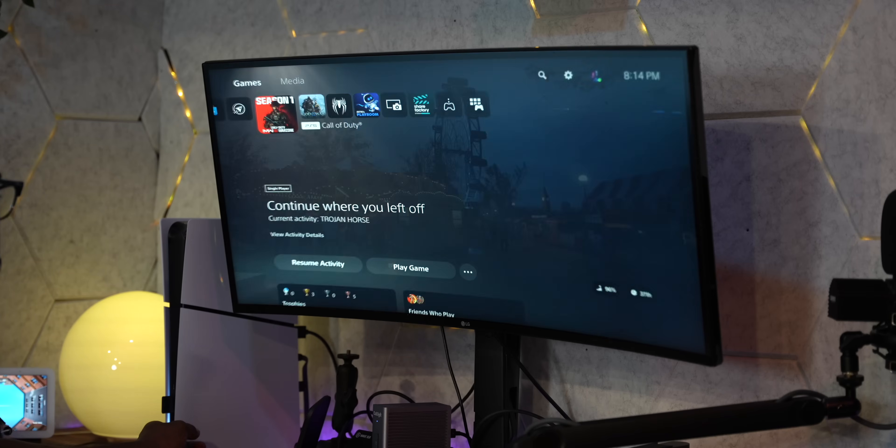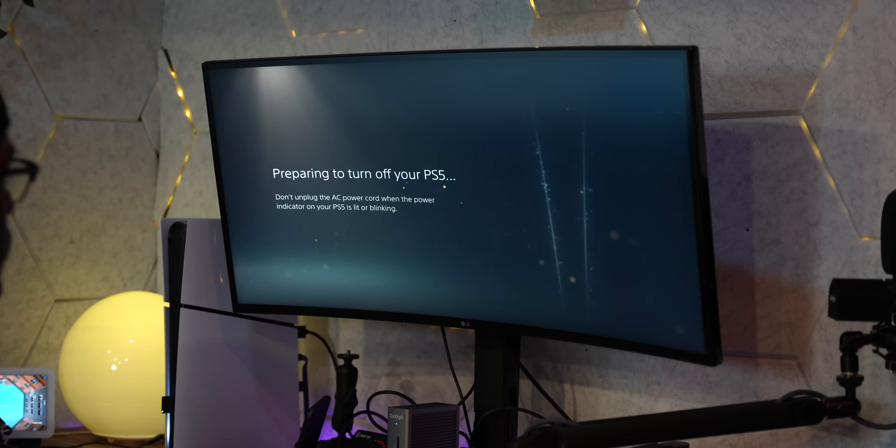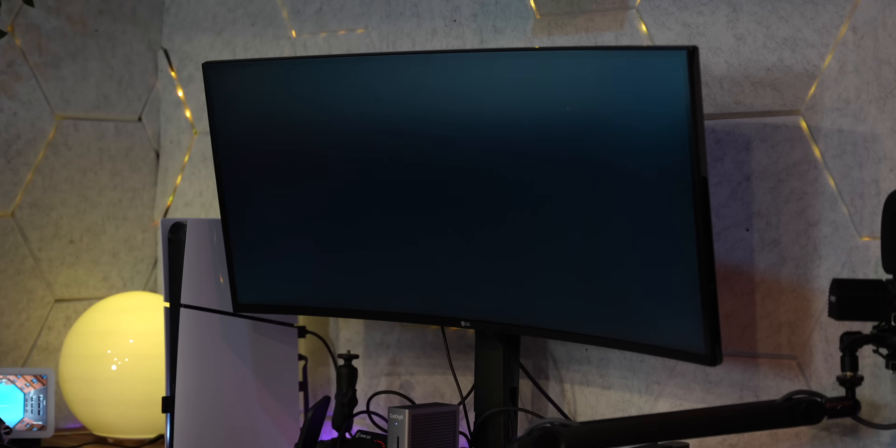Did you know you can press the power button on your console and it'll automatically put it into rest mode? But if you want to completely turn it off from rest mode without having to boot all the way back up and go through the quick settings menu, just press and hold the power button on the front of the console until you hear a beeping sound, and it's gonna fully shut off your console the right way.